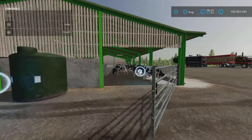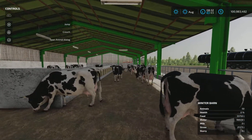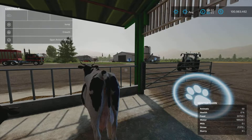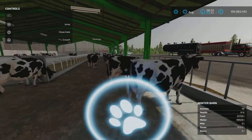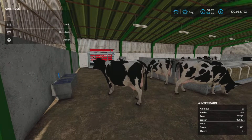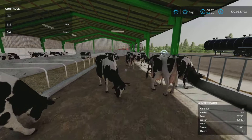If we come up over here we can open the gate, and that is how you access it. The animal dialogue is over here — I have 50 Holsteins in here.